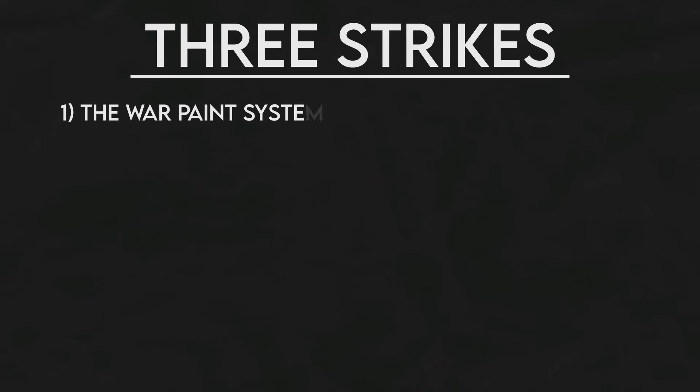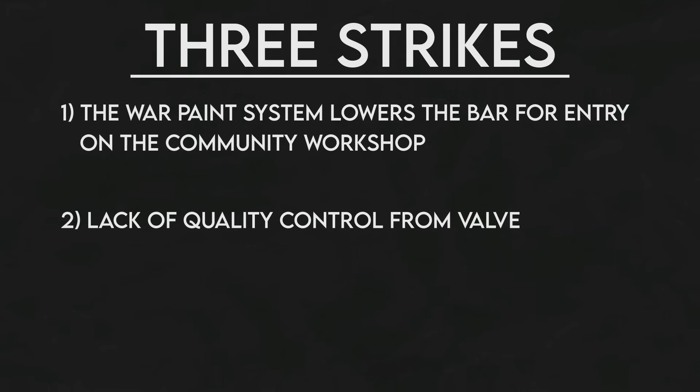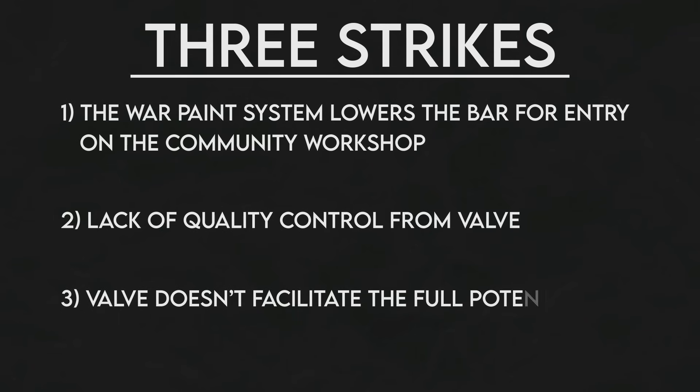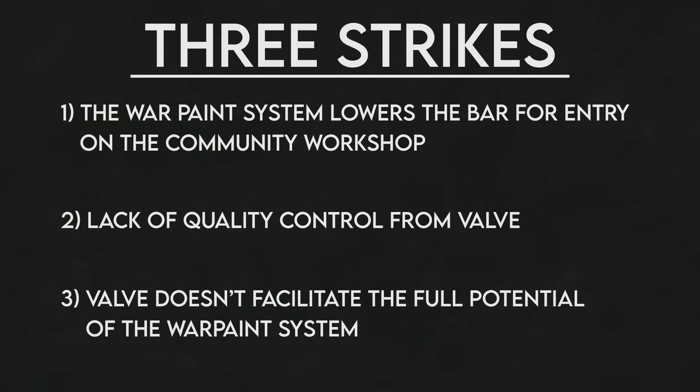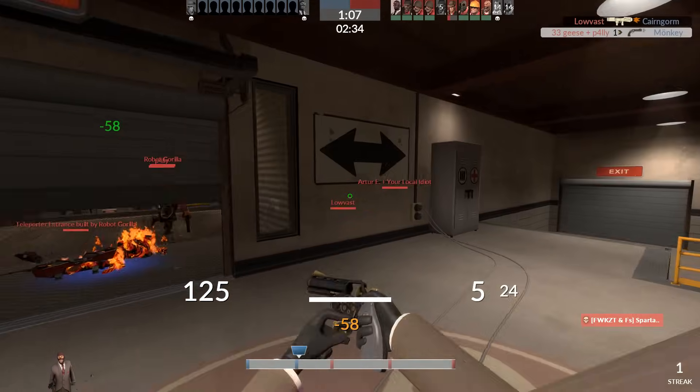So what in the fuck happened here? First problem: the war paint system drastically lowers the bar for entry on the community workshop. Second problem: Valve doesn't uphold any sort of quality standards for item selections anymore, seemingly selecting everything at random. And third: Valve doesn't facilitate the full potential of the war paint system, and often counteracts it.